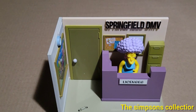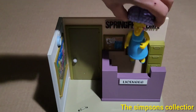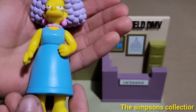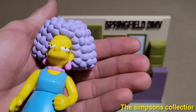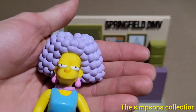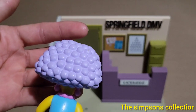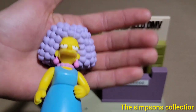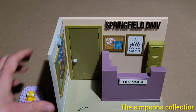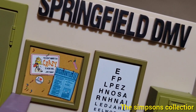We have the Springfield DMV set. It comes with Selma. I already have Patty sealed and loose now, so I'll be adding Patty to the set because they belong together. This is pretty cool — you can only get Selma from the set. You can't get her loose. Not every character you can get loose — you have to pick up the set to own the character. So that's pretty cool. Quite a bit of detail on this stuff.